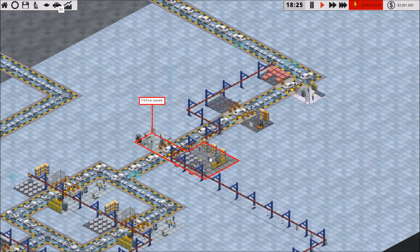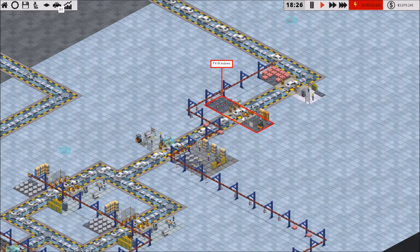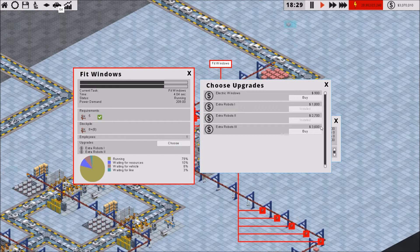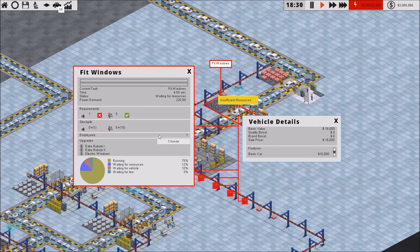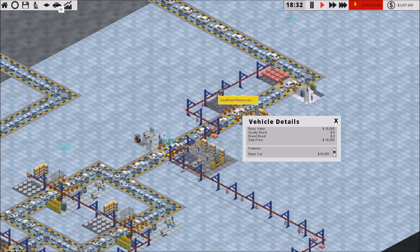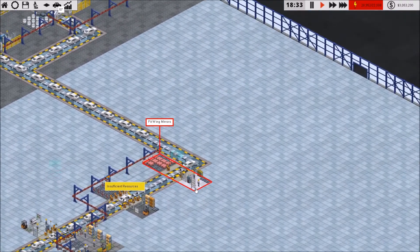Next up, door panels — nothing for door panels. Windows is one of them. We're going to have electric windows. I definitely need to speed that one up — 4.37 seconds. Now it looks like 4.37 is going to be our slow point.